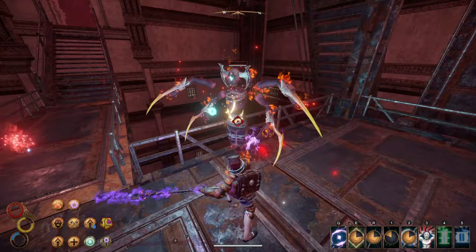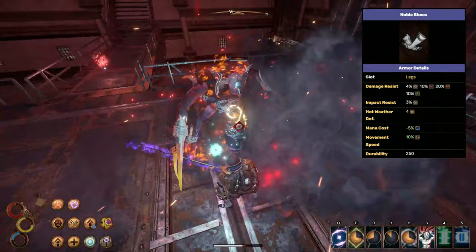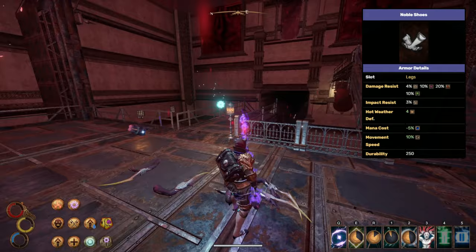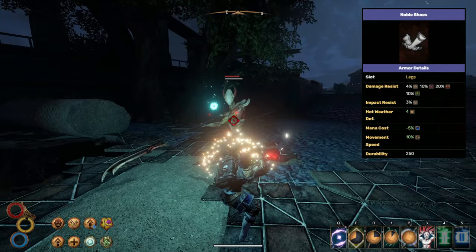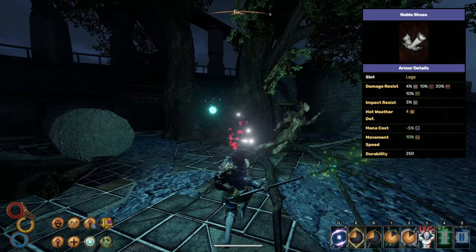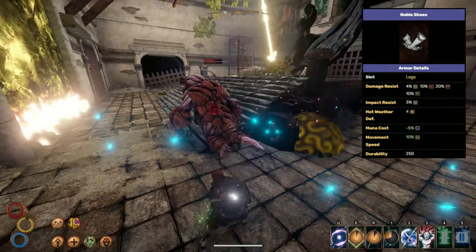Any good adventurer also wears boots, so we need to get our hands on some Noble Shoes. You can loot Caldera for these or just buy a pair from the giant in Silkworm's Refuge — as soon as you enter Caldera take a right and the location is right there. You don't have to fight anything and can immediately leave the region if you aren't ready for tougher enemies. They offer negative 5% mana cost, increase our speed counterbalancing our chestplate, and provide great elemental defense: 10% ethereal, 20% fire, and 10% decay.